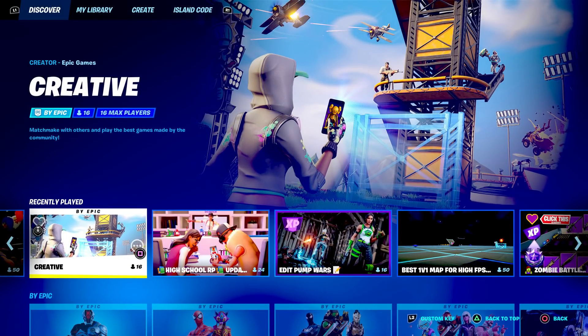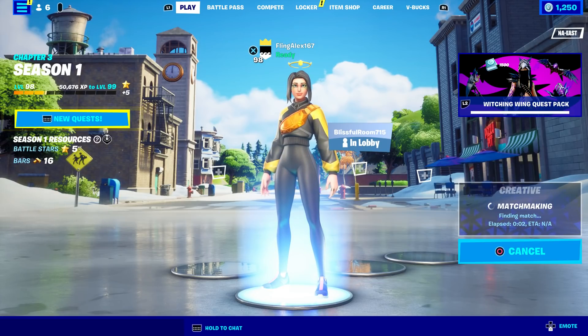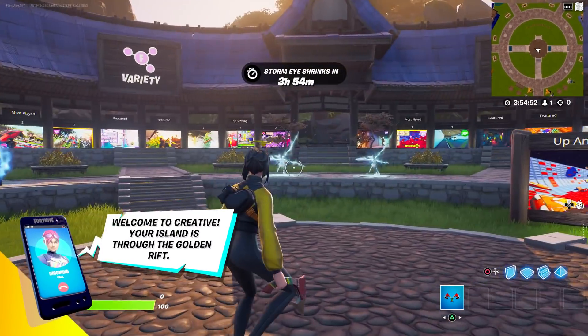We are going to go to Creative, start it up real quick. You can activate these unreleased items, you just have to follow my steps — very important.